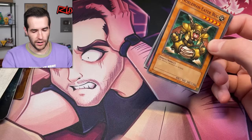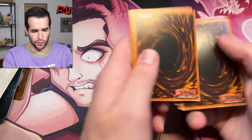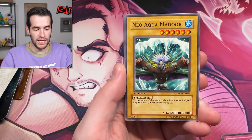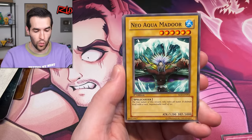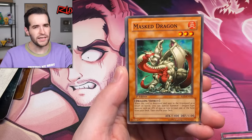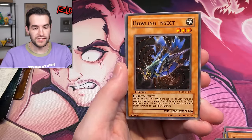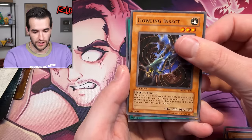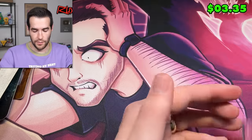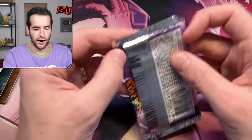Soul of the Duelist first edition — Nobleman Eater Bug. One, two, three, four from the back: Ultimate Baseball Kid, Absolute End, Neo-Aqua Madoor — 'the true nature of this wizard who rules all water, defends itself with a vast impenetrable wall of ice' — interesting. Mass Dragon, Nobleman Eater Bug, Ninjitsu Art of Decoy, Howling Insect — pretty crazy card for back in the day — Level Up, nice card, and Spiritual Barrier. Not too good.